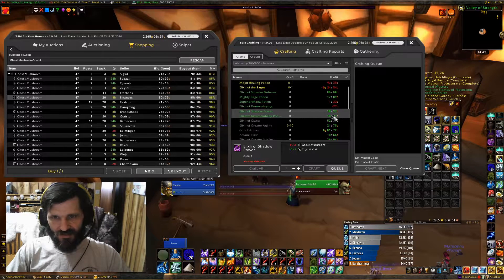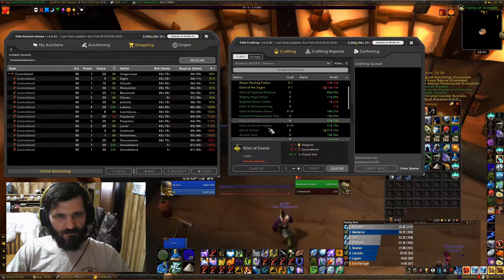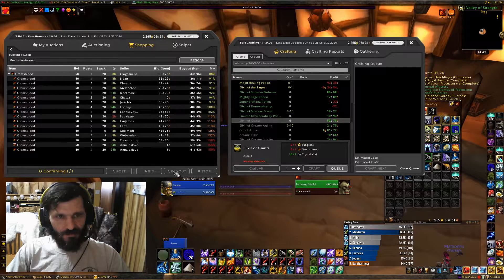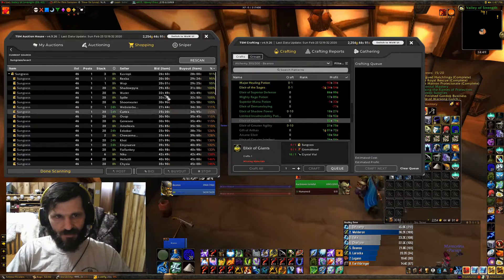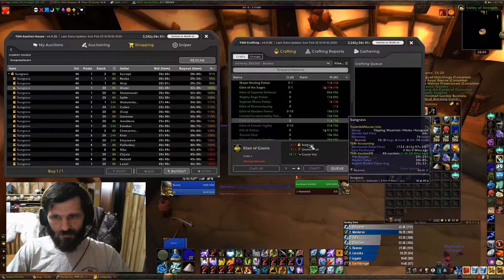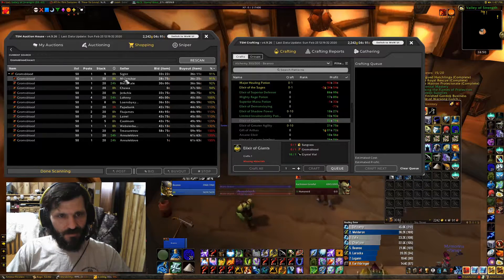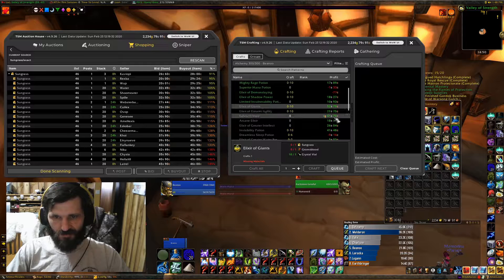Still kind of low. Elixir of Giants — see if there's any Gromsblood. Yeah, we can get some Gromsblood cheap. There's 30. Let's see if we can get some more Sungrass — yeah, we got Sungrass cheap, we'll buy these two stacks. That means we can get 10 more Gromsblood. We'll take another stack and stop there — we'll have a little extra Gromsblood left over but that's okay.